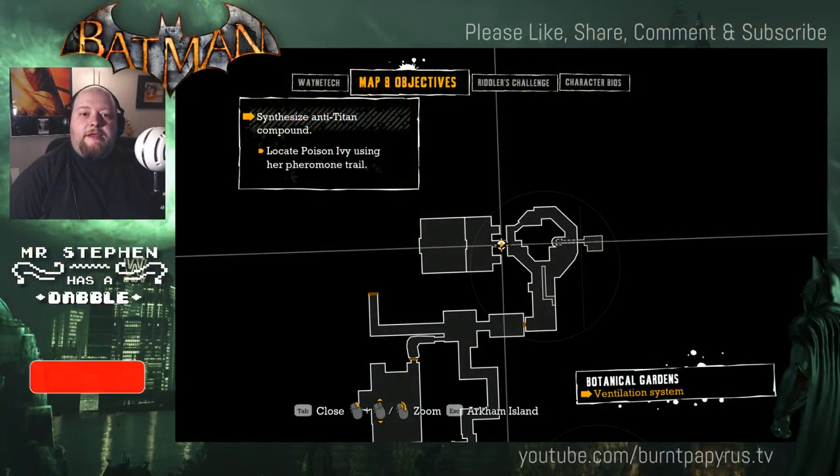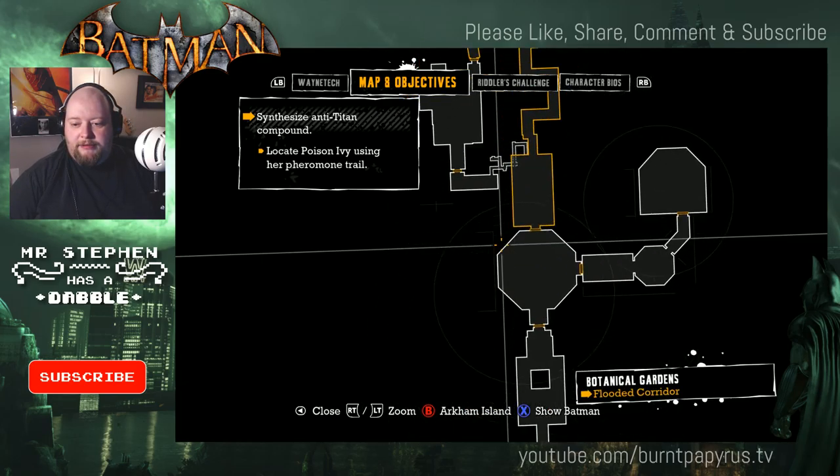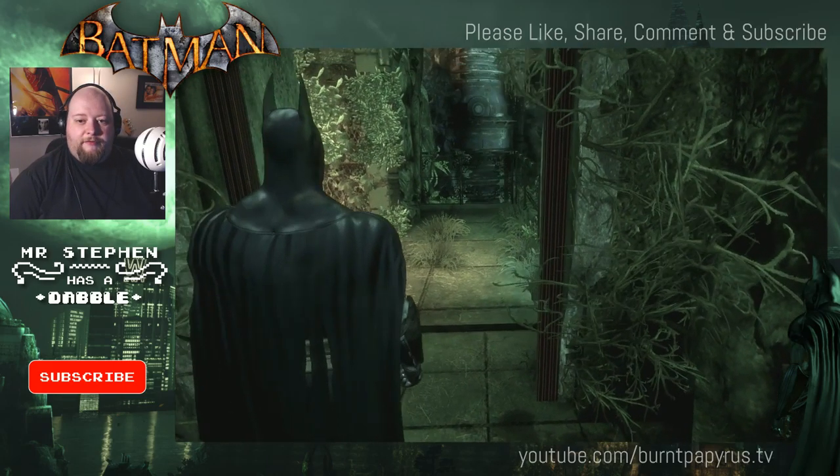I'll flip over to the game now. Here's the game, and you can see our map and objectives up there. We have to synthesize an anti-Titan compound and locate Poison Ivy using her pheromone trail. There's no real clues on the map just yet about where we're going, but if we go back here...